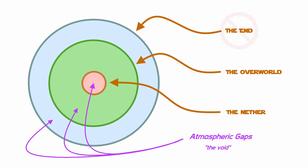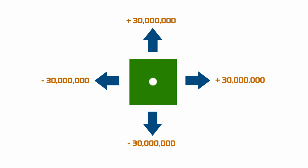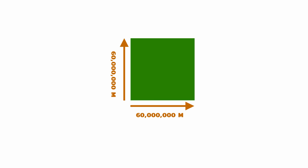For now, we will only focus on the nether and the overworld, because they are the only things that matter in these calculations. The overworld ends at 30 million meters from the center of the world, making Minecraft worlds 60 million meters in length. Because this goes in all four horizontal directions, the surface area is 60 million by 60 million meters, giving us a surface area of 3 quadrillion, 600 trillion square meters.